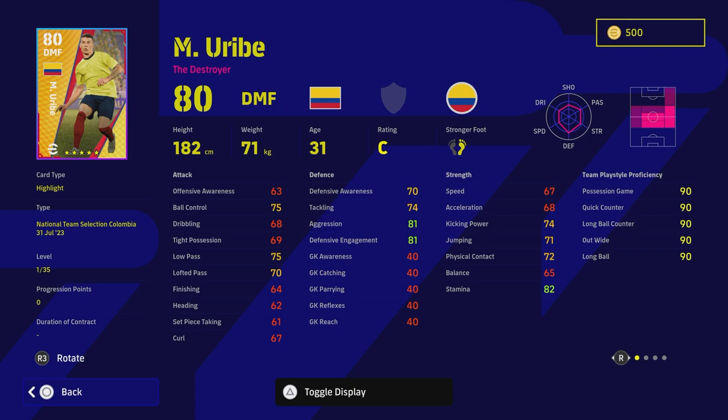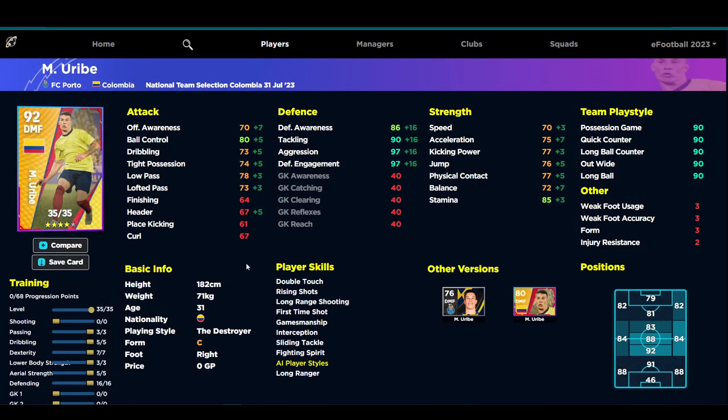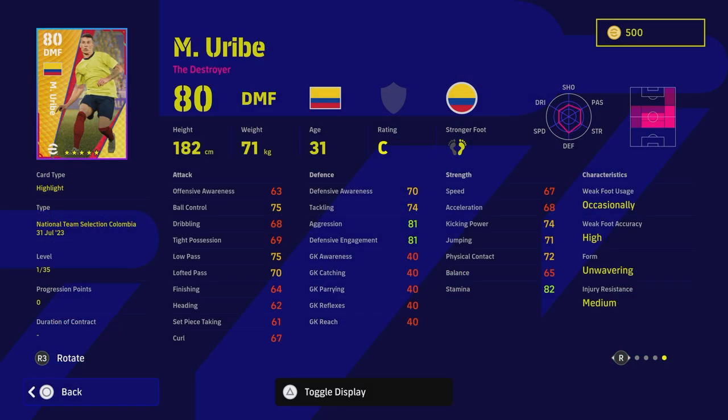Because we've got the pack pick Barrios as a DMF as well, I think this guy is just a little bit behind. His aggression and defensive engagement are insane, he has 90 — or 80 — ball control with 85 stamina, 80 acceleration and pretty much everything in the 70s. You do need to put in a bit of work into him, especially to make him a dominant DMF. He can play central too, but he is missing that Blocker skill. If you don't get Barrios, he's definitely a great second option.